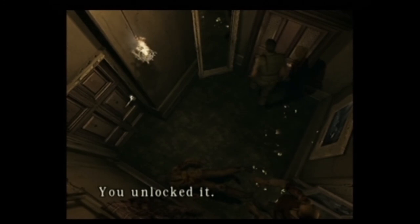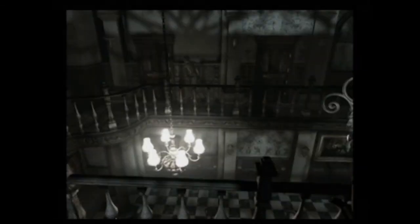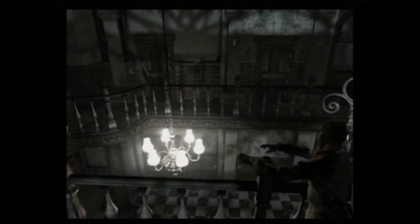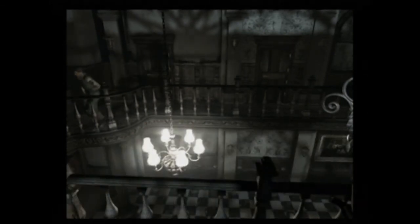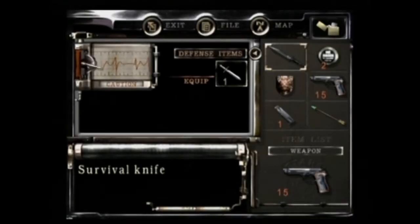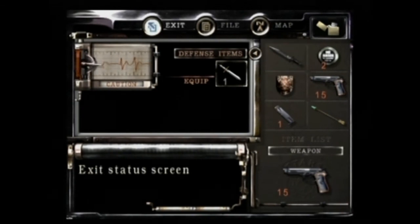I unlocked it. Alright, that's the defence item — the do-icky-majig. So we're gonna equip that. It's already equipped. Sweet.